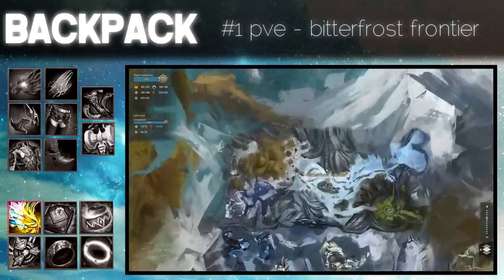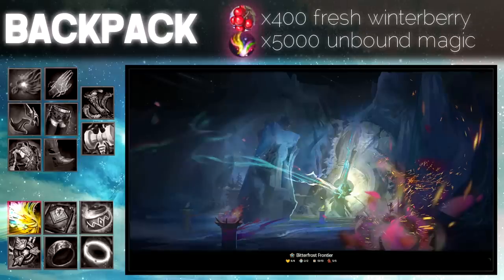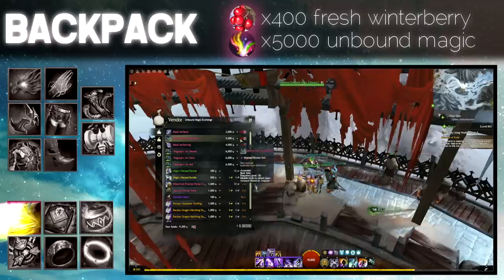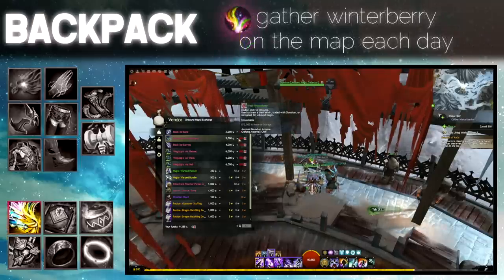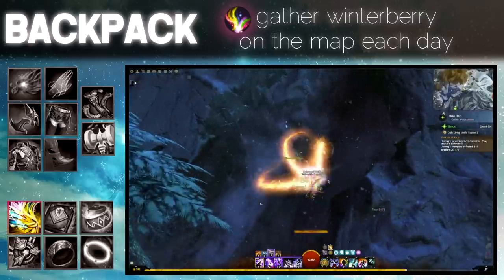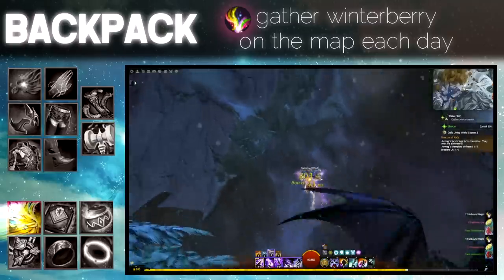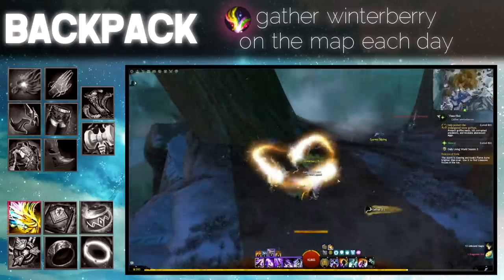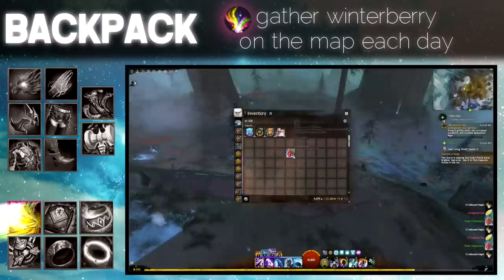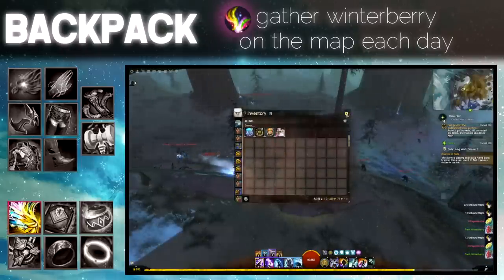Ascended backpacks. A good option is to farm the Bitterfrost Frontier map from Living Story Season 3 in PvE. This NPC will sell you an ascended backpack with selectable stats for 400 Fresh Winterberry and 5000 Unbound Magic. Fresh Winterberry can be gathered from Winterberry Bush nodes throughout the map. Consuming Fresh Winterberry earns you Unbound Magic. You can collect each day per character, and there is a specific 4-minute path shown in the description video.